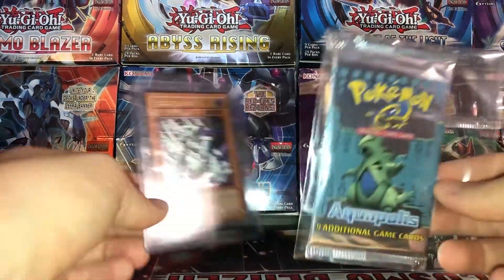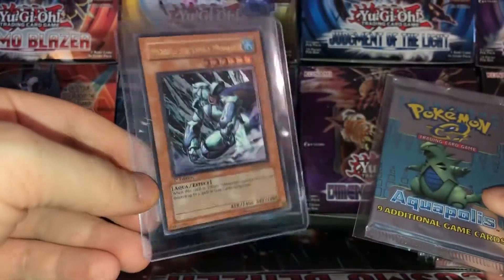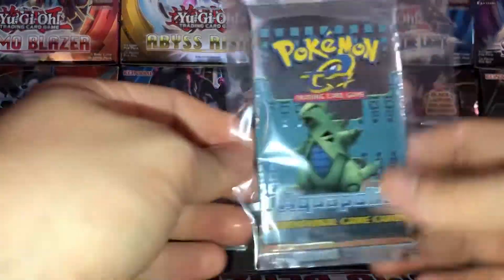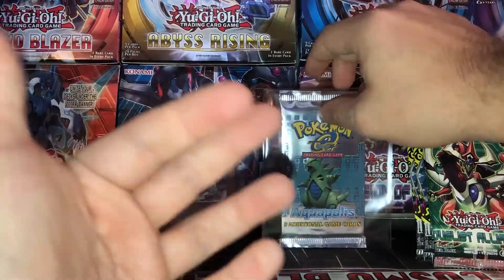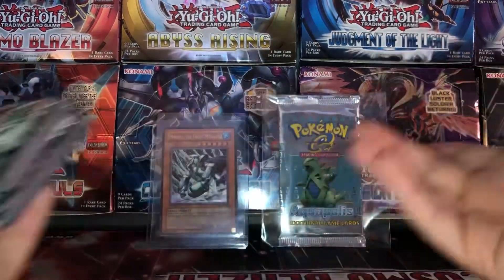So these are some of my bigger purchases recently. I might want to send the Mobius card out to get graded — I think the centering is going to keep it from getting a 10, which kind of stinks, but even a 9 would be pretty nice. And this Aquapolis pack I might just keep sealed forever. I'm not quite sure — maybe in the future I'll crack it open. I'm sure the weight of it will definitely determine that. Let me know what you guys think.